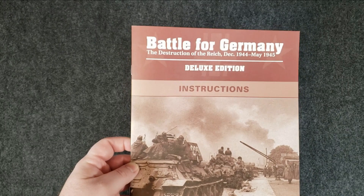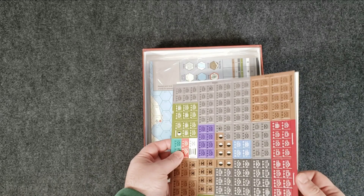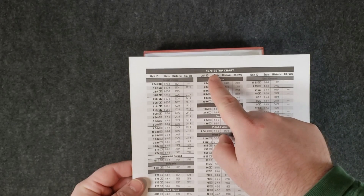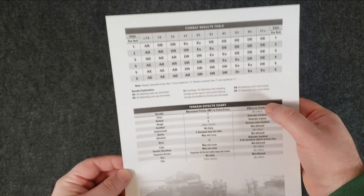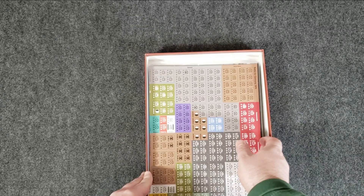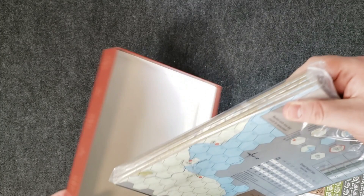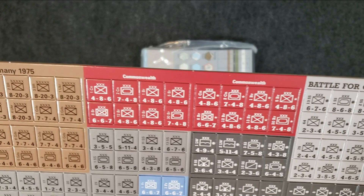As you can see it's full color with examples in there. We're not going to go over it too much here because I'll probably end up covering it in some videos. Alright, what else do we got? We have the 1975 setup on here, and the 1994 setup was on the back of the rule book. There's also a little player aid combat results table — CRT — and turn effects chart. This one is not in color, just black and white.